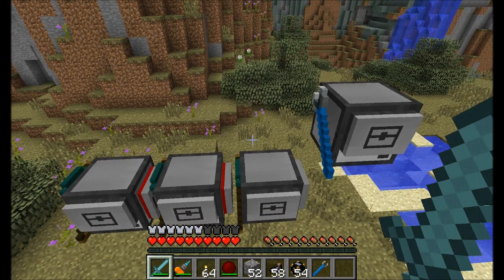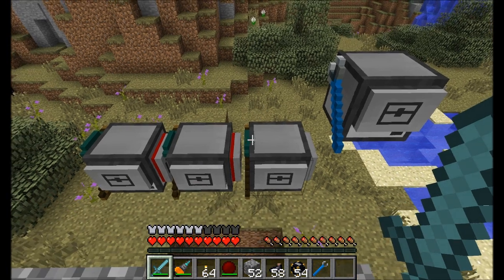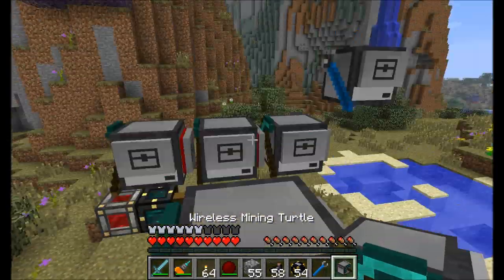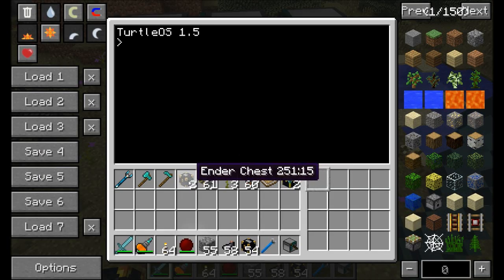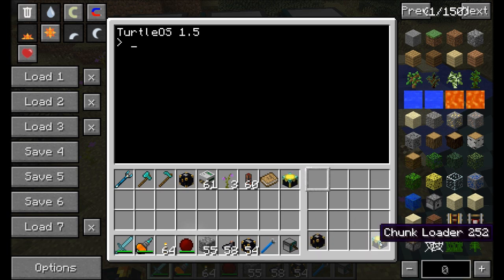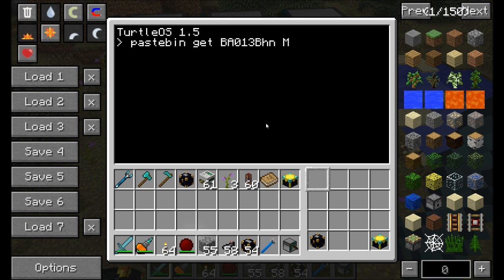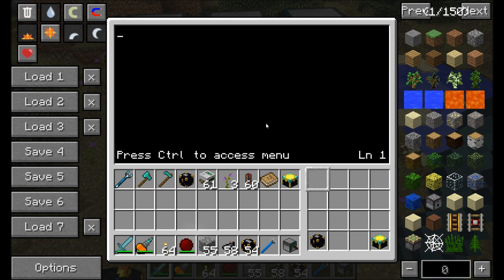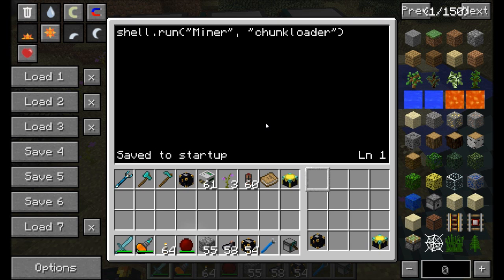The only other thing I haven't shown you yet is the chunk loaders, and that's just as easy as setting up the miners. You will again need a wireless mining turtle. Place him down, and in the first left slot you're going to place your fuel chest — white, white, black. In the 16th slot, the bottom right, is going to go the chunk loader. We're again going to download the pastebin program for the miners — the same program used for the miners — and name it miner as well. However, on startup of this program, we're going to shell.run miner chunkloader, and restart.